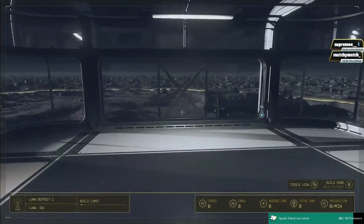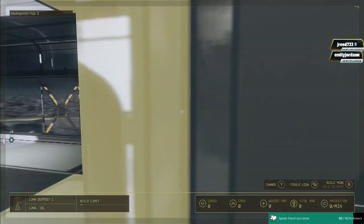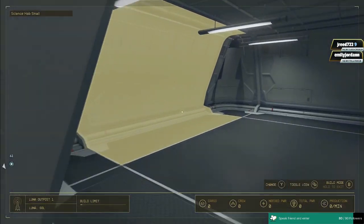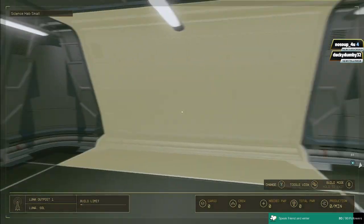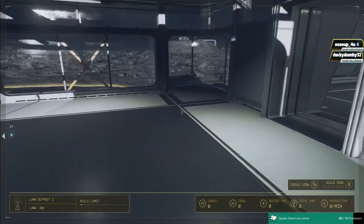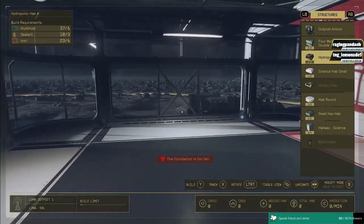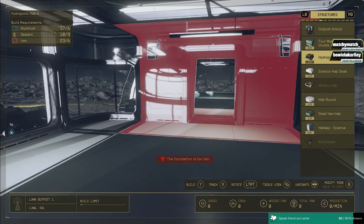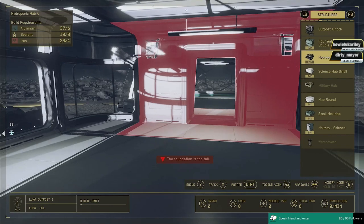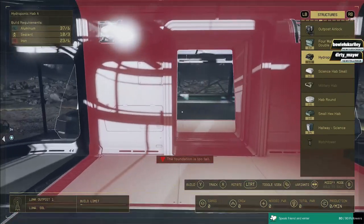It only works with these different types of rooms. So amongst your structures you have the hydroponic one which is glass. You can use right or left on the d-pad to change variants. I'm sure there'll be more variants through research, a vendor, or DLC. One is already made of glass, and then there's this other one.